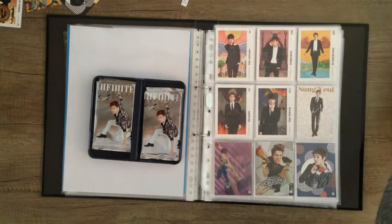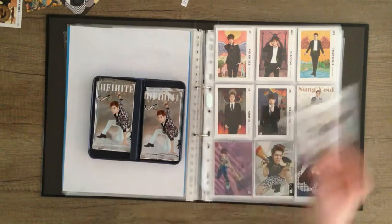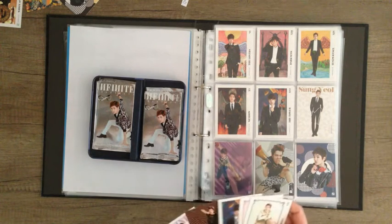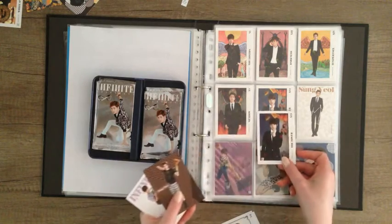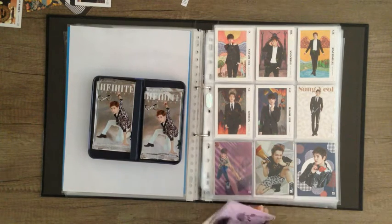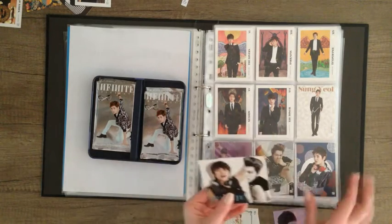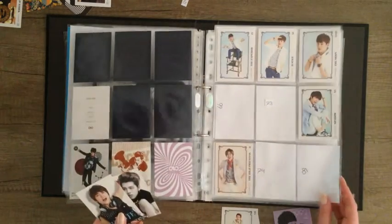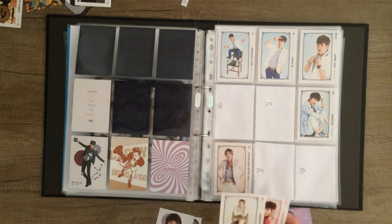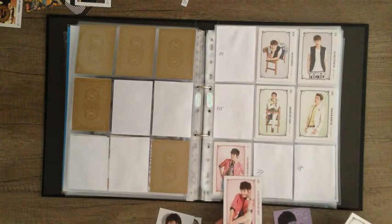Next set. Everything gets mixed up but whatever. So we have this Dongwoo set — we have number 72, number 77. Those are from this thing. This one I already have, so I have this twice — I can trade that one at least. Let's just go by concept here because that makes it a lot easier. Is this the same set? Maybe. No, there's 16 — not really. Okay, let's start with these ones because they come first. So Songyeol and Songjong — this one I have already, this one I don't.